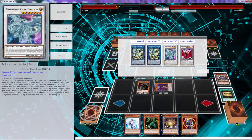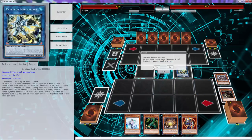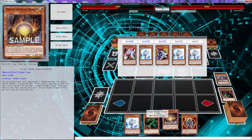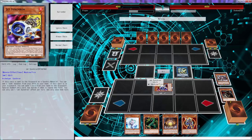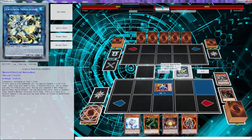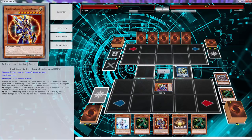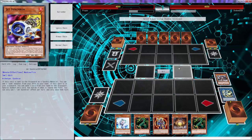We can actually go Needle Fiber into that. So we go Needle Fiber - Needle Fiber triggers, we can special summon Jet Synchron. If this card is banished you can add an origin. Special summon Jet Synchron, then we can go Summon Sorceress and special summon a Thunder Dragon over there. Let's try that - we'll add both of these. I'm not sure if this is the correct move but it seems like it is.